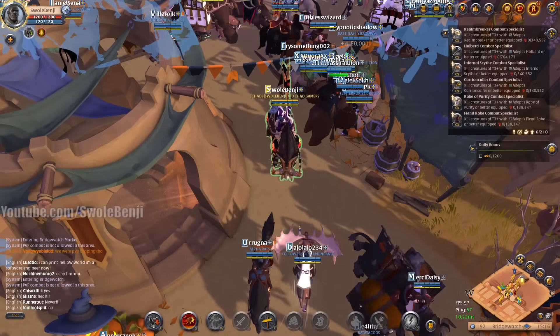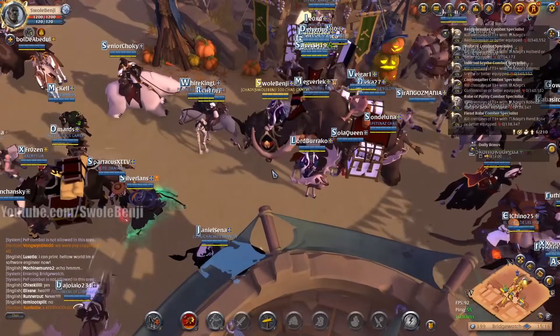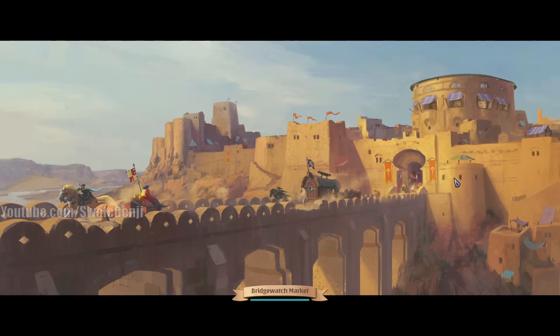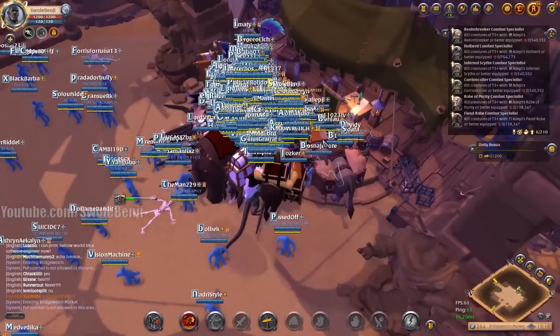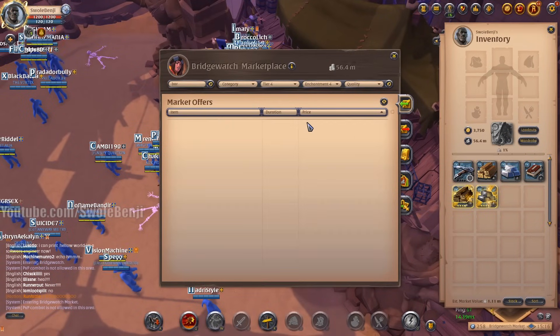Today's video is all about beefing up a 4.4 into Awakened. We're gonna do the entire thing. I'm going to be making a light crossbow because I think it's really good at clearing hunter-corrupted dungeons, and I want to clear some dungeons before the patch ruins this fun.